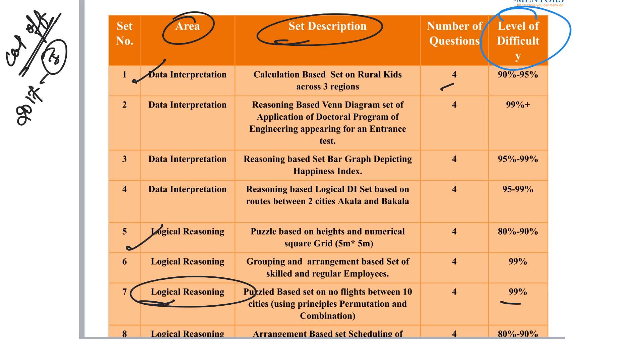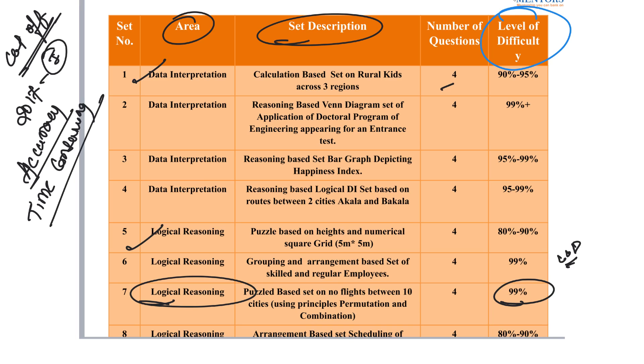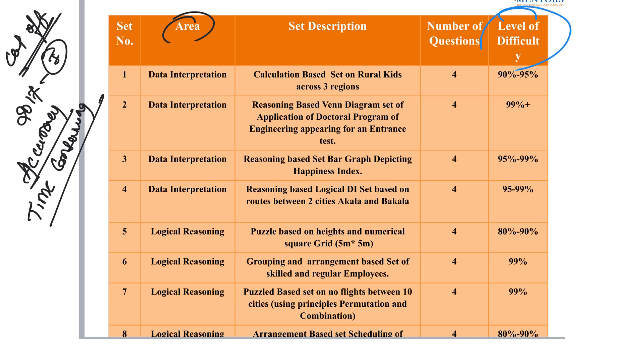That's why the level of difficulty was at the 99 percentile — meaning if you need a 99 percentile performance to crack it. From another angle: if a below-average student picks up this set, they're in trouble because the LOD is so high. Even an average student attempting it will suffer in terms of accuracy and time consumption. This is why I always emphasize level of difficulty and have done a bifurcation — you need to understand how to identify which DI sets to attempt.